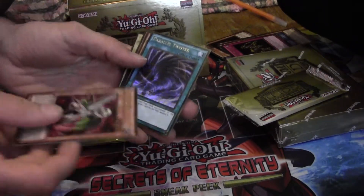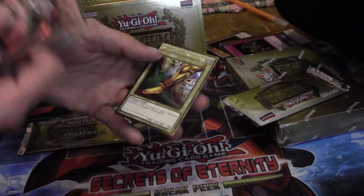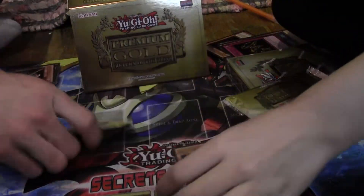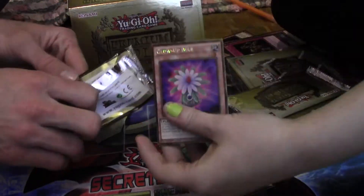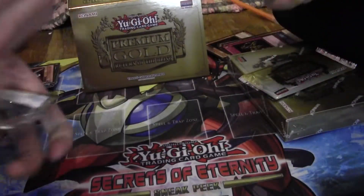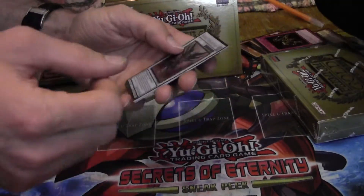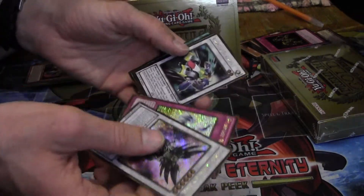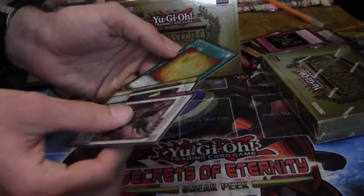Parallel Twister — that's a good card. Grapha, Dragon of the Dark World. Trap Tricks, Atrax. Another Exodia piece — look at that, beautiful, right leg! I got another Glow-Up Bulb — two Glow-Up Bulbs! Another Chain. We got the new Blackwing Starlight too. Stardust Re-Spark, Formula Synchron.